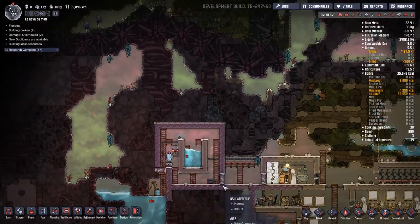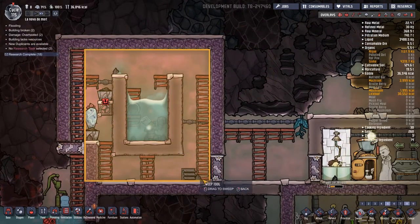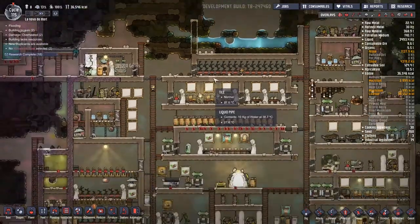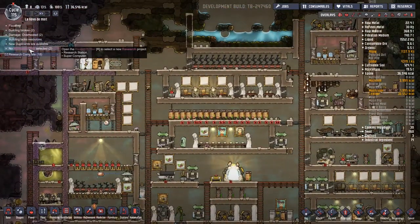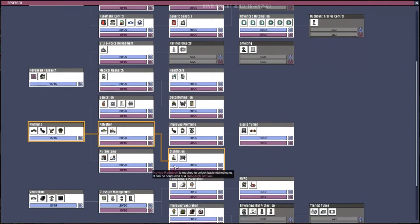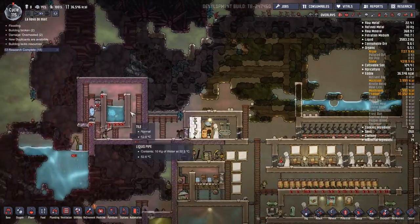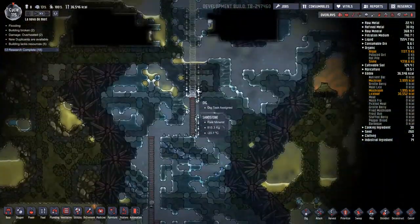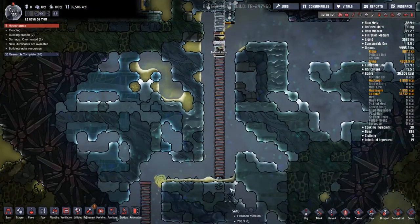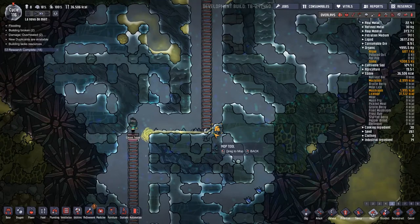We've got a little bit of igneous rock here — where are you coming from? I'm fairly sure I just did a sweep that tidied all of that up. I wonder if these guys can actually go and get them. No research selected — I'm sure I selected some research. What shall we select? The distillation happened! I didn't hear the little jingle. So we'll do that and get ourselves set for natural gas power generation. Oh no, someone's got hypothermia — that's a little bit of a problem.